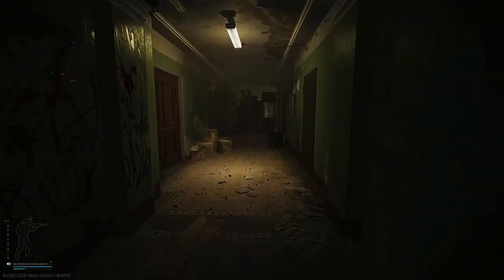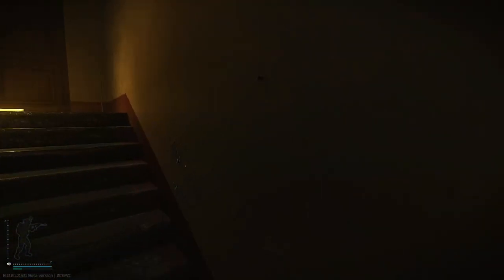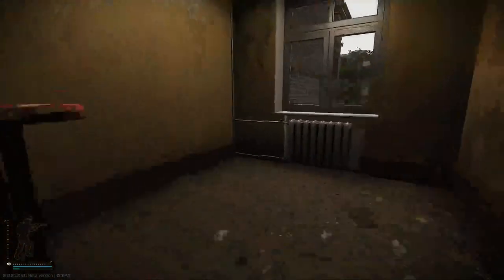Here turn right. Open this door. Then make a right again. Then left under the stairs. Run to floors. Open the door.